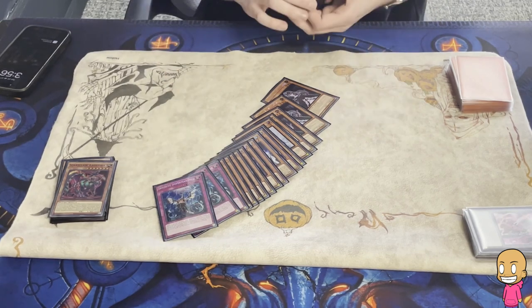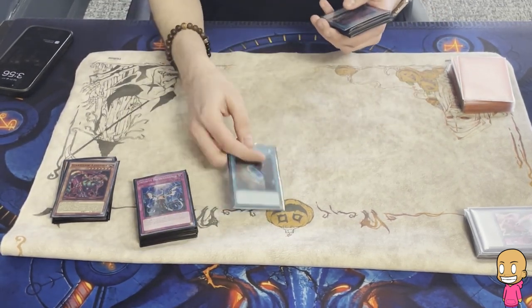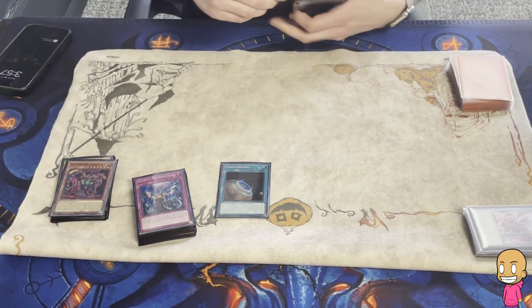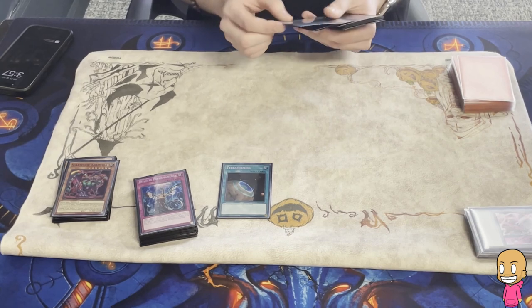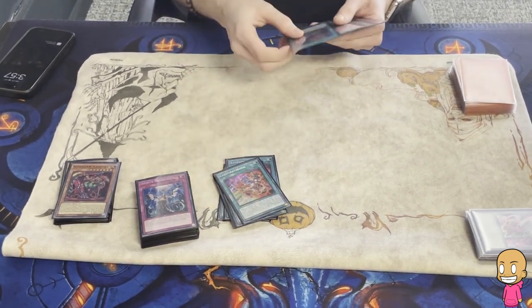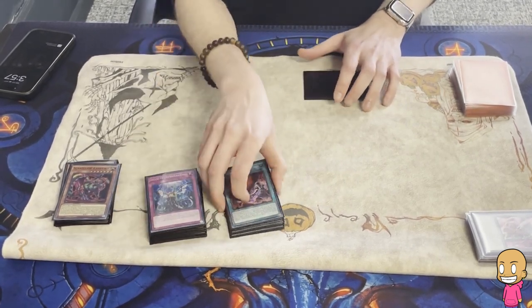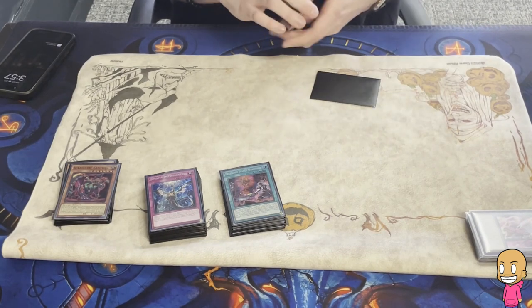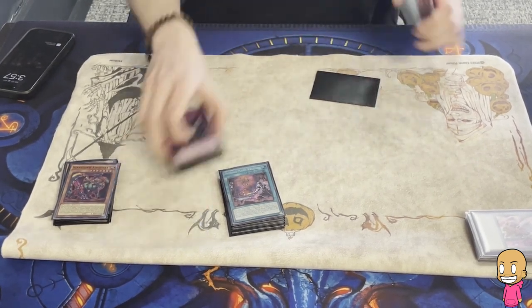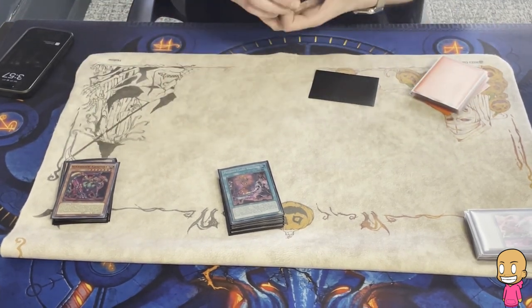How many hand traps is that? I believe that is 18 hand traps in the main deck. As far as spells, one Terraforming, because it's basically just Rota for the deck. People aren't on Droll as much, but still it is a known quantity. Three Birth, three Theosis, three Planet. No Prosperity — that's one of the big differences in this list. I think Prosperity is just too slow for the format. You draw it going second, and your opponent has Anti-Spell anyway, who cares? I'm on 18 hand traps, so what am I planning to draw into, really? It's not particularly helpful.